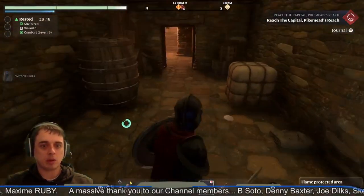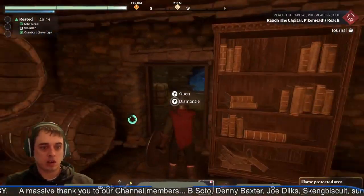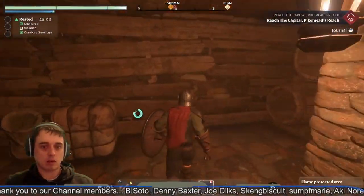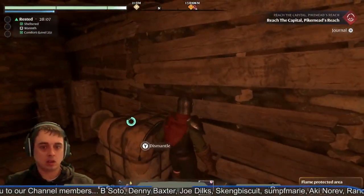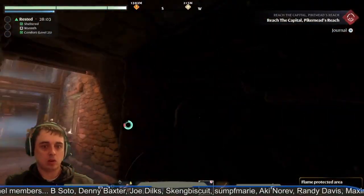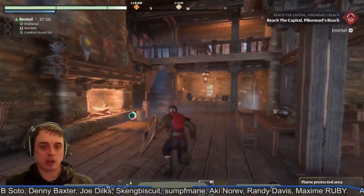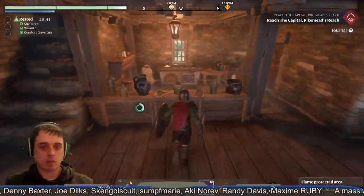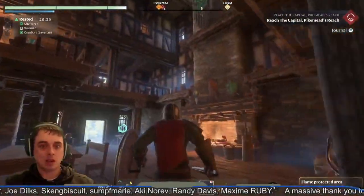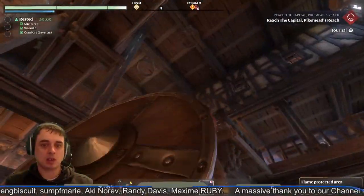You could build in the cave exit within your build limits, or you could just block that off with a wall so no spiders can get through. Then you've got a secret entrance. It's a really cool bonus feature. And obviously you've got a bar area where you could have one of your NPCs set up behind here.